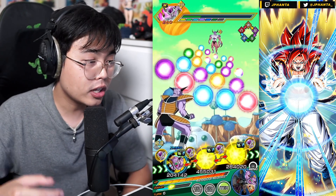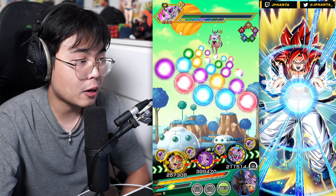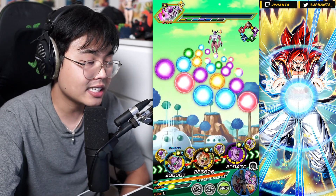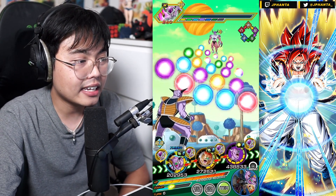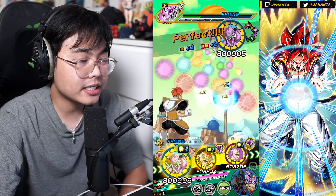Ginyu Force category allies get attack and defense plus 30%, and attacks become effective against all types when there is another Ginyu Force category ally on the team. He has a very good kit with support, a medium chance of performing a super attack, stacking defense, nice additional attacks, an attack bonus, and type effectiveness.